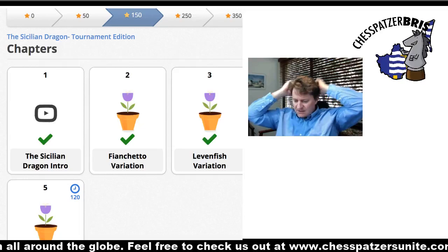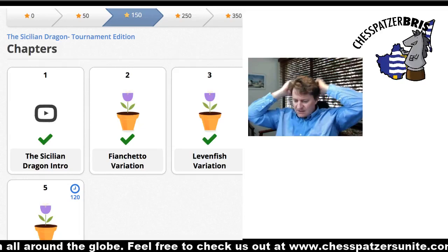Those were the lines we looked at: the Sicilian Dragon — the Fianchetto Variation, the Levenfish Variation, the Classical Variation, and the Yugoslav Attack. If you learned anything, great stuff. If you didn't, no worries. Thanks for stopping by and see you later. Cheers.